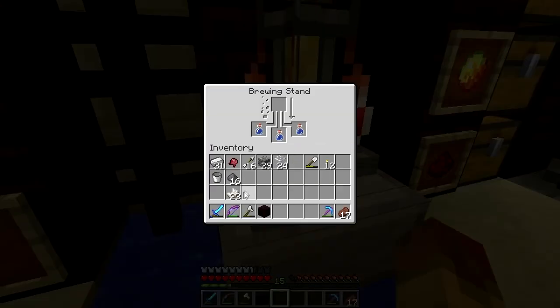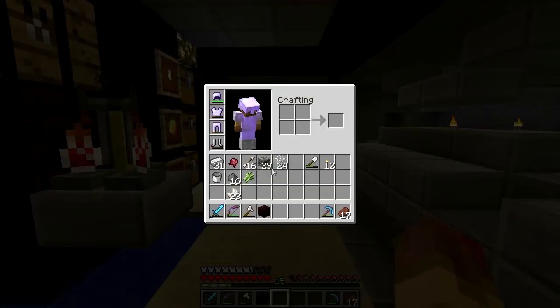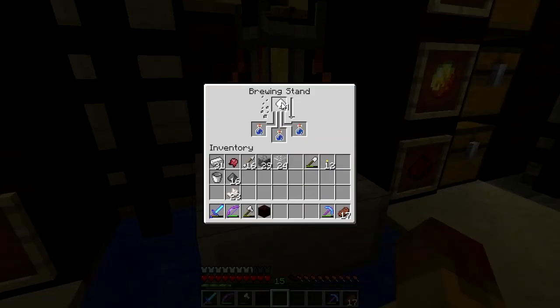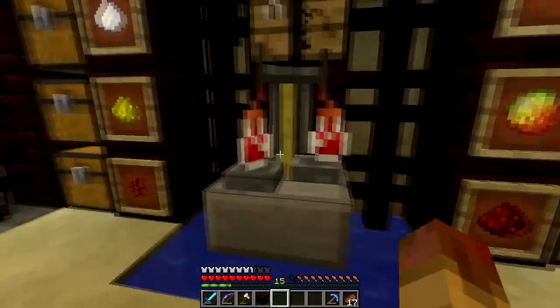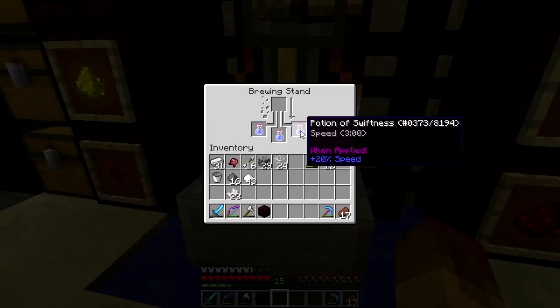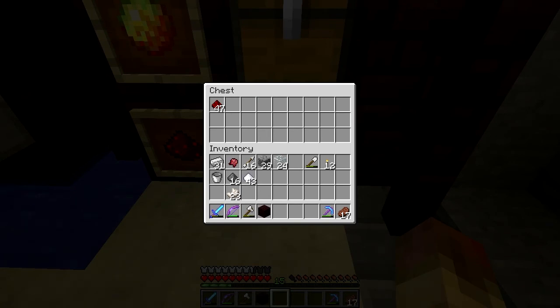Where did my sugar go? Oh yeah, I used it. I'm just gonna make all of this into sugar. Now I can make three speed potions. These ones are the ones you can drink. Then I'm going to make a splash potion — the splash potion is basically whatever you brew gets turned into a splash version so you can throw it.